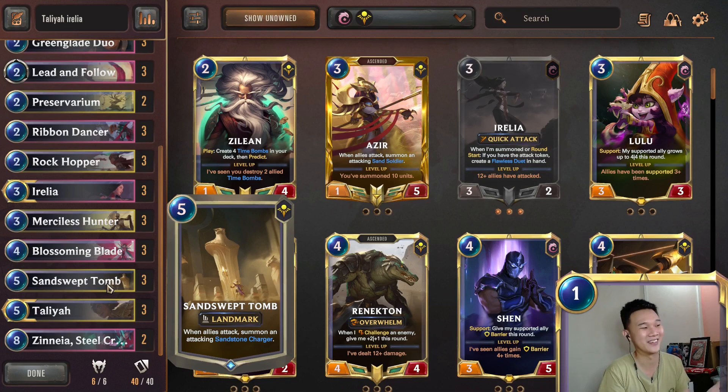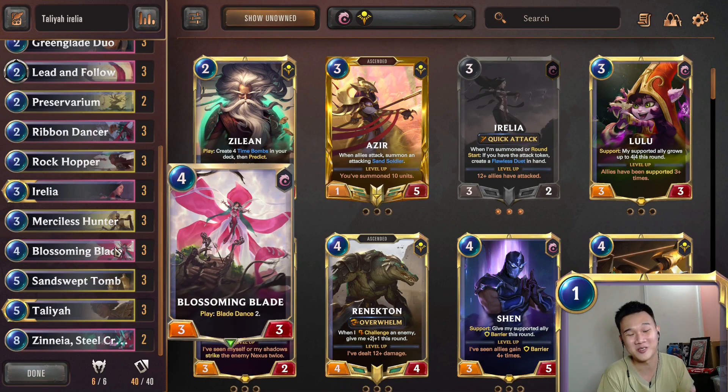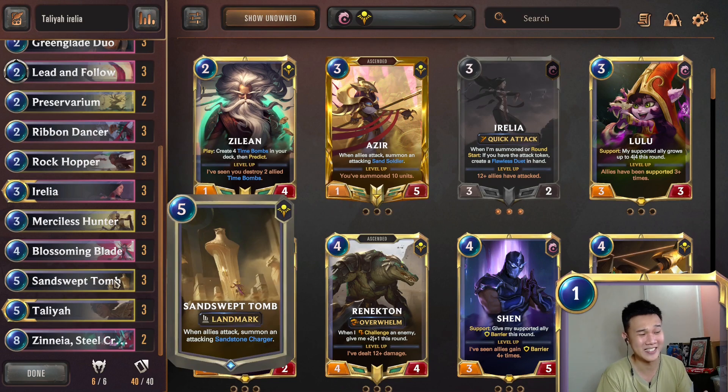So this is what we have done. We have Sand Swept Tome here, and using our Thalia we can copy our Sand Swept Tome and create another tome. With our blades we can summon a lot of sandstone charges — this is even more powerful and aggressive than your sand soldiers because your opponent can't ignore it. It's not a 1-1. You have to block it otherwise you're going to take 5 damage, and in Legends of Runeterra our health pool is quite low at 20 health. You just need to attack with 4 sandstone charges and you are able to win the game.